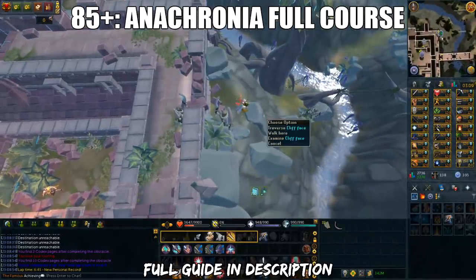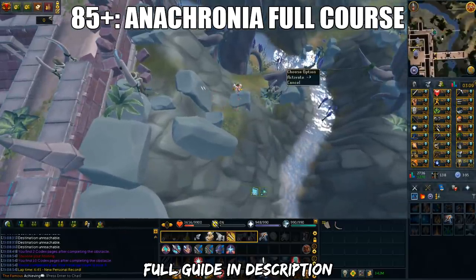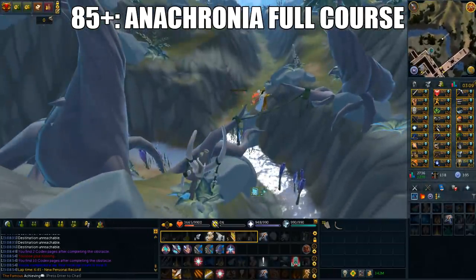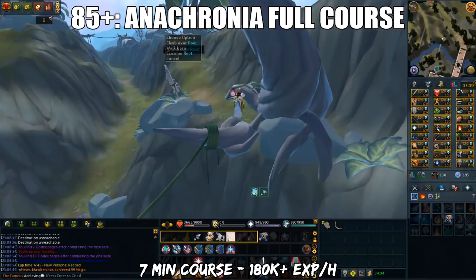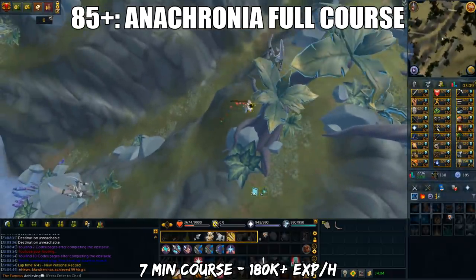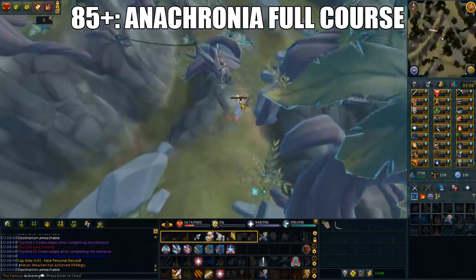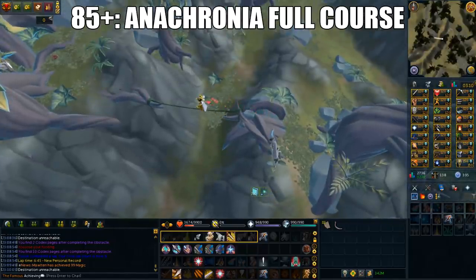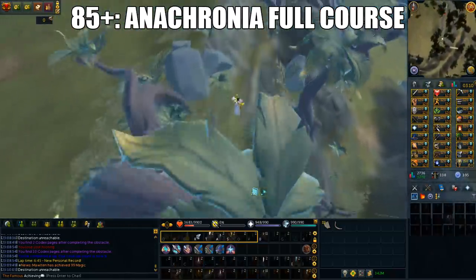From level 85, you will do the full Anachronia agility course. I do have a guide on this and I will leave the link in the description. It's a pretty tough course to do and it does take a while to learn. If you can complete this course within 7 minutes, you can get around 180k base agility XP per hour. If you're really good with positioning surges and bladed dives, you can get around 5.5 to 6 minute times, making it faster than the Wilderness and Hefin agility courses. However, obviously it's more click-intensive and you gotta memorize the navigation. Also, because this gives you double Slayer codex pages, you will make money from doing this.